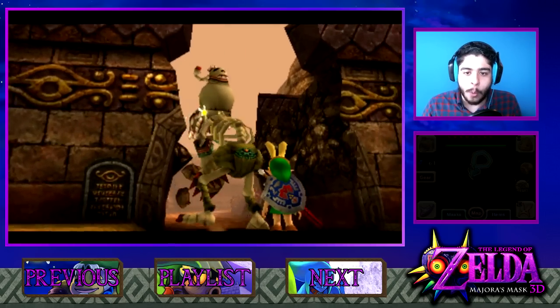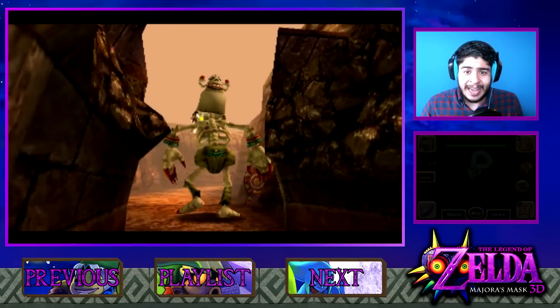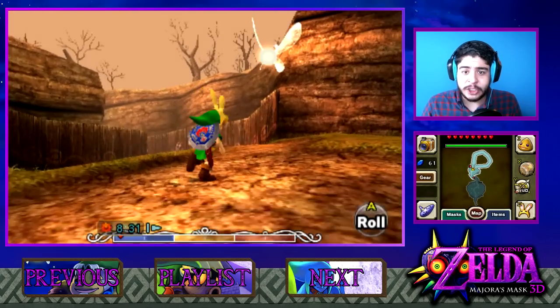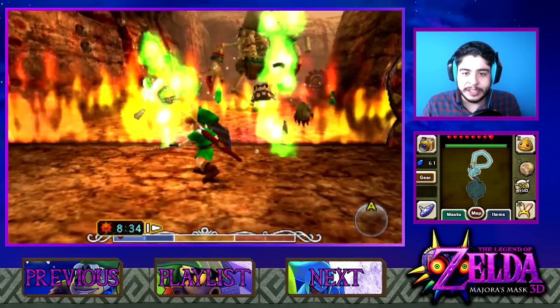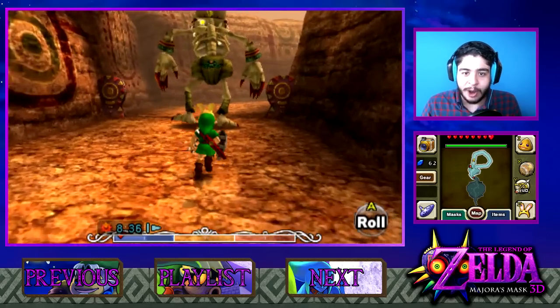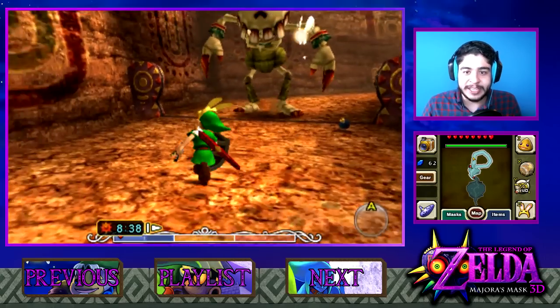So I just played the Sonata of Awakening and as you can see, this huge skeleton guy has awoken. Let's see if we can keep up with him. We actually have to stay right behind him and kill all the Stalfos that pop out, or skeletons, whatever you want to call them. And then this throws us into a fight with him.